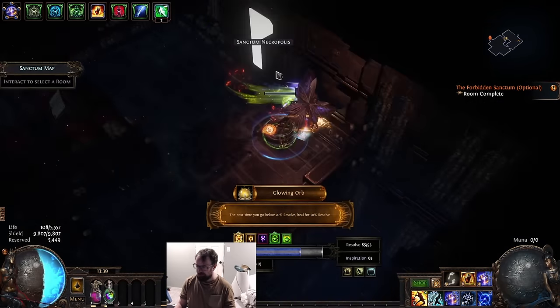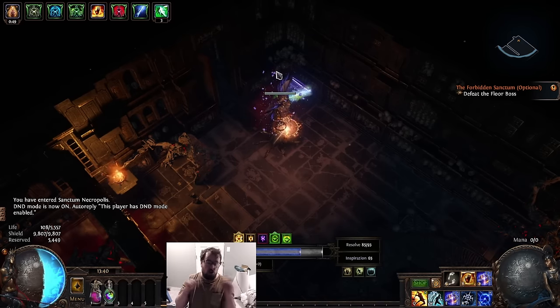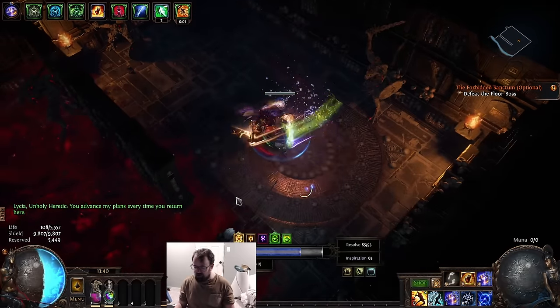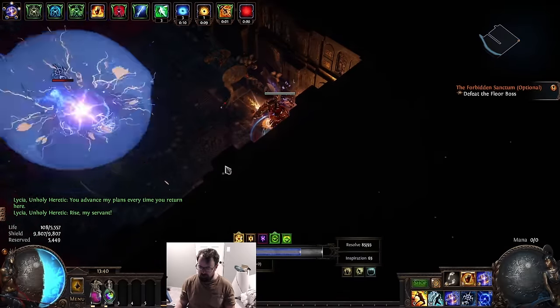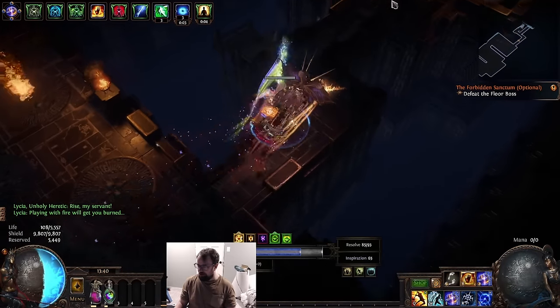Let's do the boss room. I've been told by many people that Lycia sometimes bugs and gets stuck in the red smoke — if that happens, don't go back in trying to fight her or you'll just lose your resolve and the run. What you need to do is log out and then you can redo the fight with Lycia. That works for any room if you ever have an interruption. I like to preload my Penance Brand, get Galvanic Field ready, and put Assassin's Mark on her.